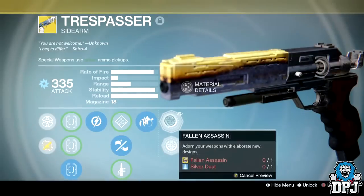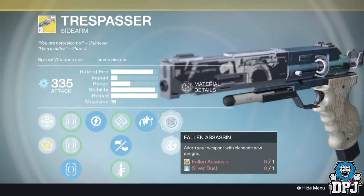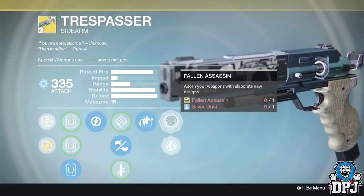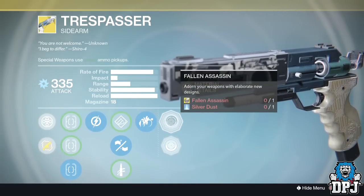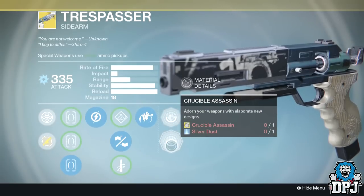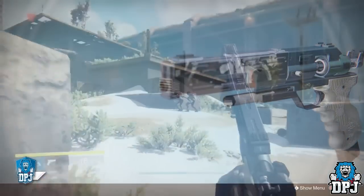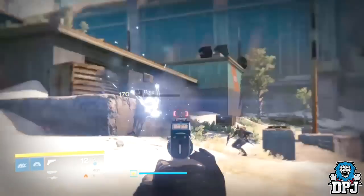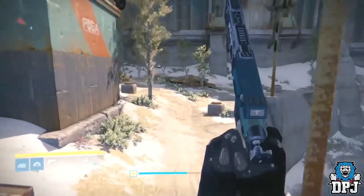It also has two ornament options — Fallen Assassin and Crucible Assassin. So yeah guys, this is the Trespasser and it is obtained from simply decrypting your special exotic engrams. But like I said, if I were you, unless you really want this before Rise of Iron is released, I'd keep your exotics. When Rise of Iron is released, rewards and arms you'll be picking up from engrams will be of a higher light than your current light level. In turn, when decrypting your stacked exotics, they will decrypt at a higher light level. And even if exotics don't decrypt at a higher light level, you'll still be in with a chance of getting more new exotics post Rise of Iron.